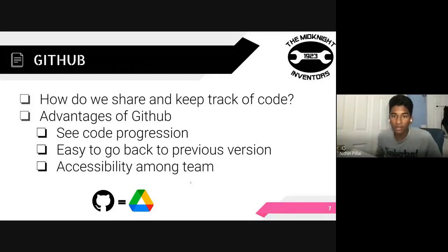GitHub is an important part of the programming subteam for keeping track of the progress we make with our code. You can think of it as a Google Drive designated for code. GitHub is a very powerful tool that allows you to see your progression in code over time, so in case anything goes wrong, it's easy to go back to a previous version. We use GitHub each time we write code to ensure it's correctly stored and everyone on the team has access to it.